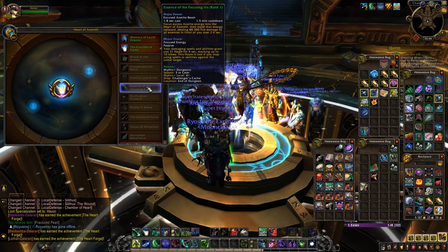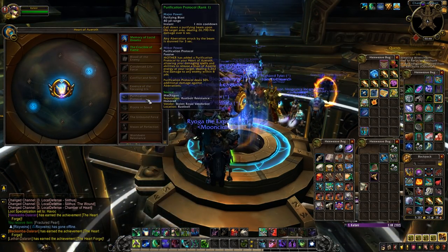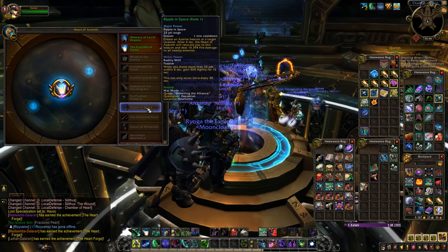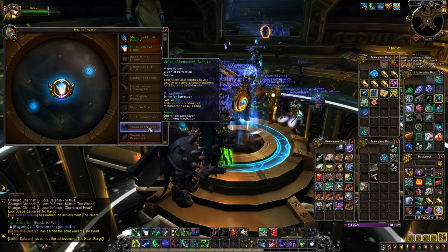Some essences require quest progress in the new zones, some require reputation, some just require a few battlegrounds. Have a look through them, see what you think you can obtain pretty quickly, and go after them. As the weeks roll by, we'll be able to go after higher and higher rarities, which is super exciting. That's how you can get your item level up to and beyond 430 in the coming weeks.